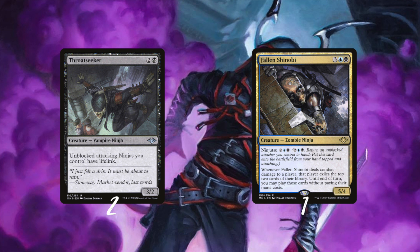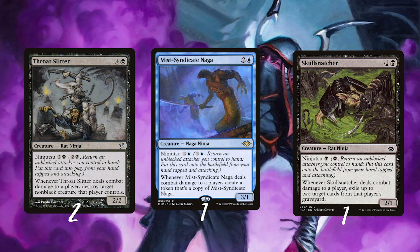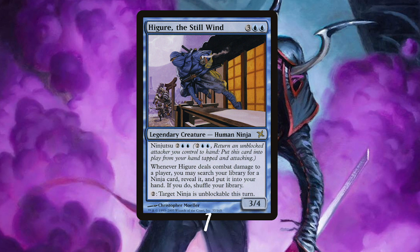Throat Seeker is great when you're racing, because it gives your ninjas lifelink. Fallen Shinobi is the biggest ninjutsu creature out there — it plays cards from your opponent's library. Throat Cutter is a ninja that destroys a non-black creature. A few unblocked Mist Syndicate Naga can quickly get out of hand as they copy when dealing damage. I also included Skull Snatcher for graveyard removal.